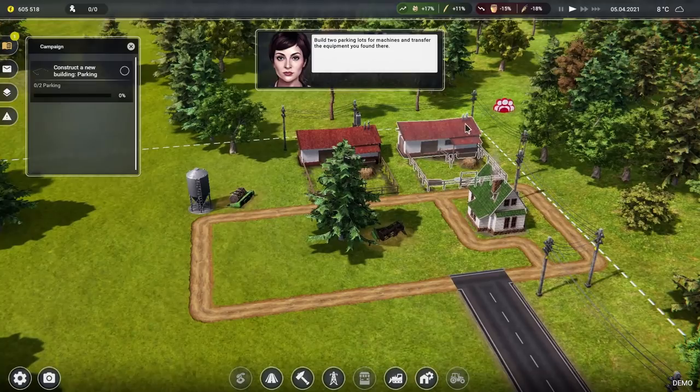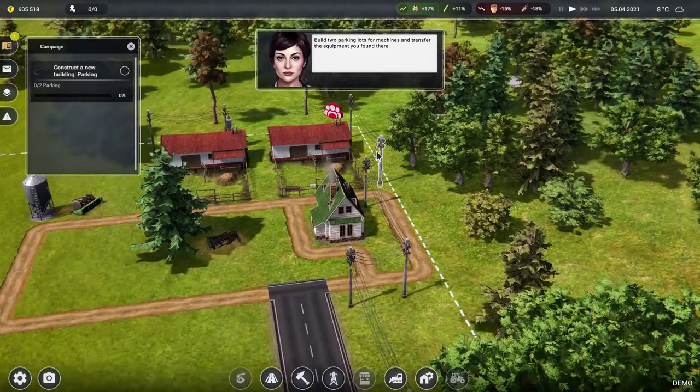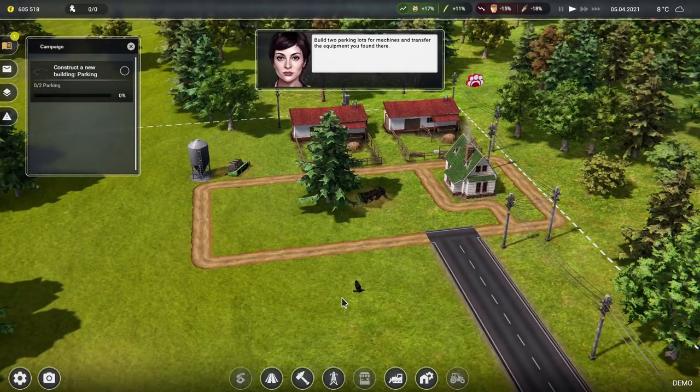The power grid thing — you're going to have to factor in all your different power considerations when building your farm. Construct a new building — parking. Build two parking lots of machines and transfer all equipment there.